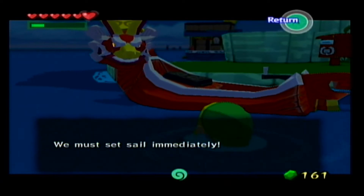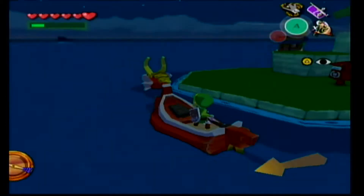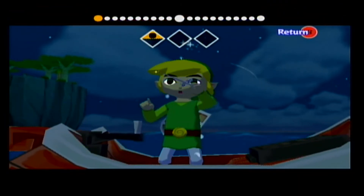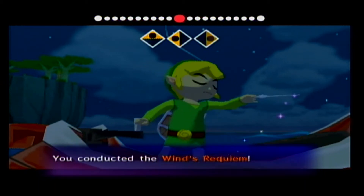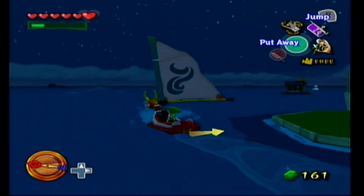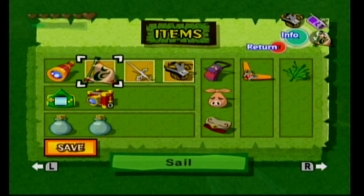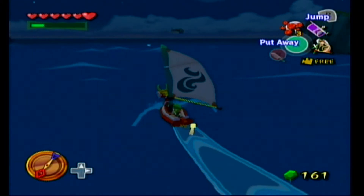Alright, enough interesting facts about the other games — it's time to sail now. We've got treasure charts to get, heart pieces, as well as information to fill out on my sea chart. If you did not purchase that bait from earlier, go ahead and do so as you will need quite a bit of it right now.